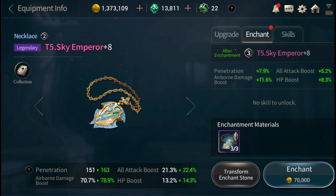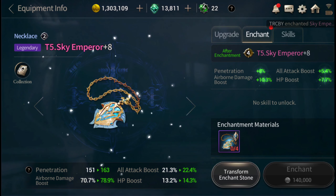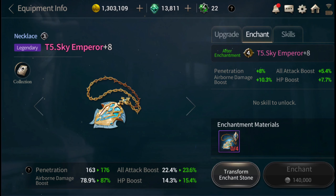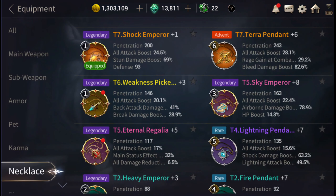We're going to enchant our sky emperor to enchantment level three, which is a significant boost — from 70.7 percent to 78.9 percent. That's pretty good. Let's go ahead and pop that up. You could do a little bit more upgrade to get it up to about 80 percent, but that's pretty close and looking nice.